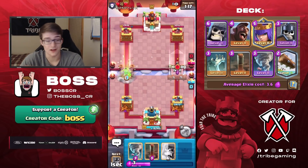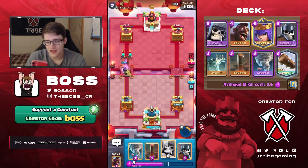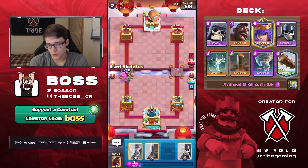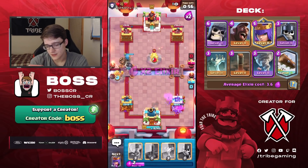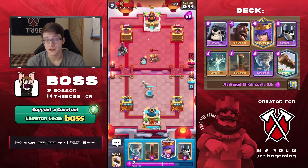A lot of log bait players go princess at the bridge, and right as I say that he goes princess at the bridge. Queen at the bridge just forces him to spend five elixir and messes with his cycle — no reason to play it in the back when he has a rocket. Now building a really good push with the giant skeleton and the hog. Giant skeleton tanks for the hog and with him low on elixir from the goblin barrel, we get massive damage with the hog rider, taking back the lead.